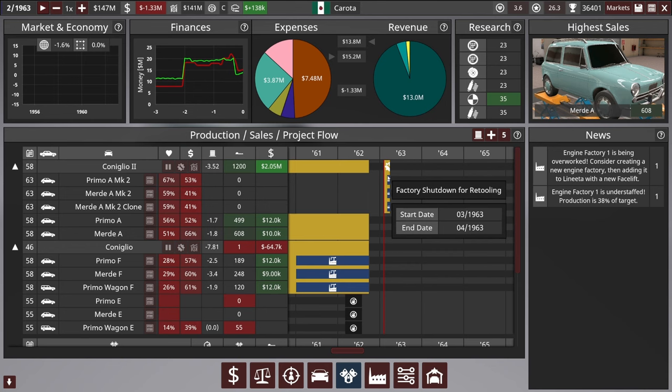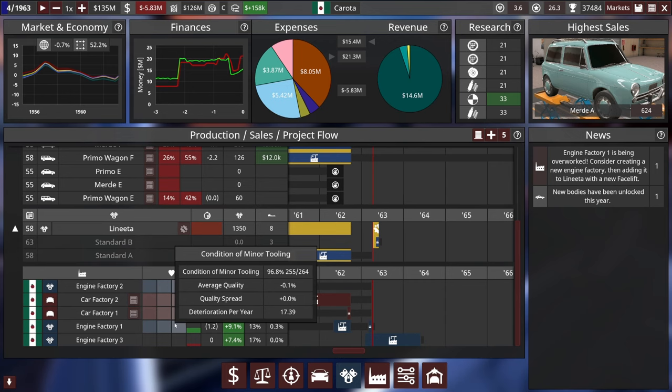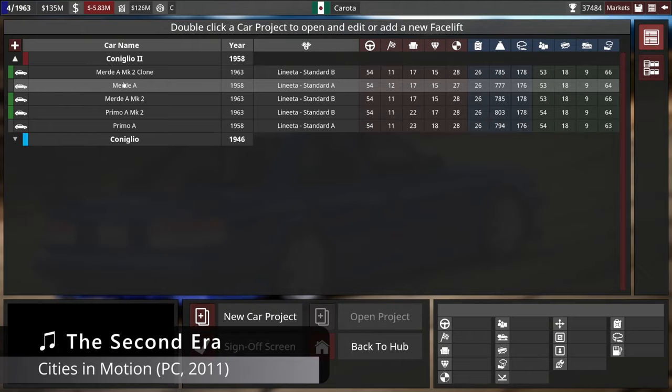I'm not going to wait. We are losing money because of that factory construction, but our revenue is actually steadily increasing, which is good. I think that's because our other engine factory is starting to hire more staff, which it desperately needs. The engine factory is limited by staffing issues because it's still hiring people, and the car factory is limited by the engine factory. So let's work on our new project — the Coniglio 2 B series.